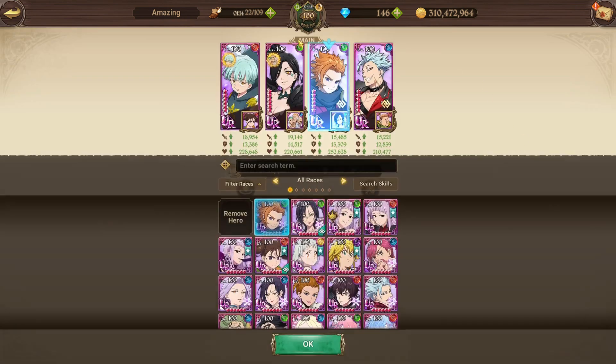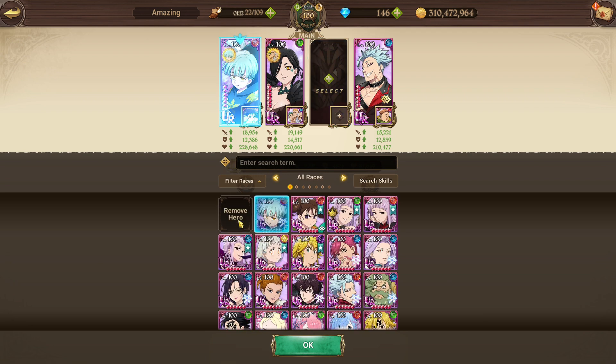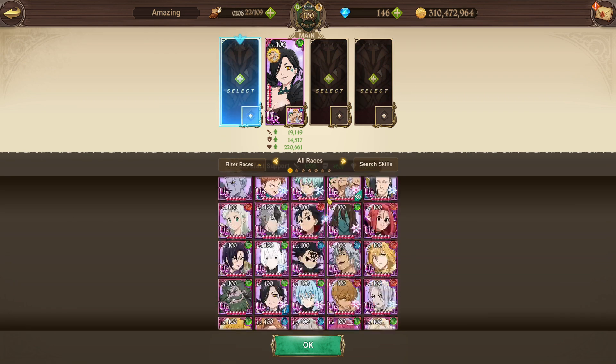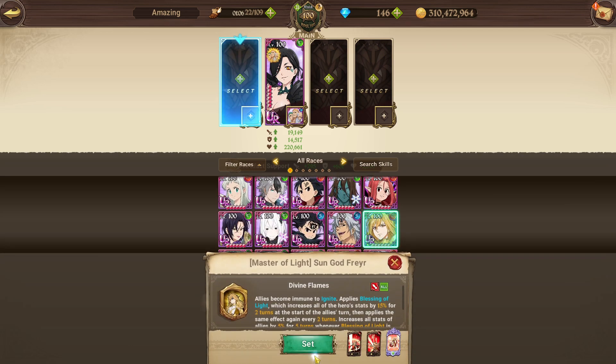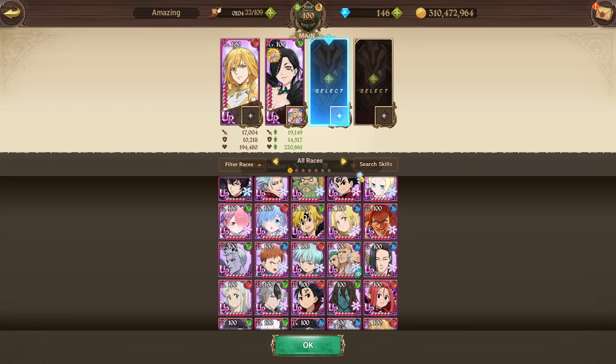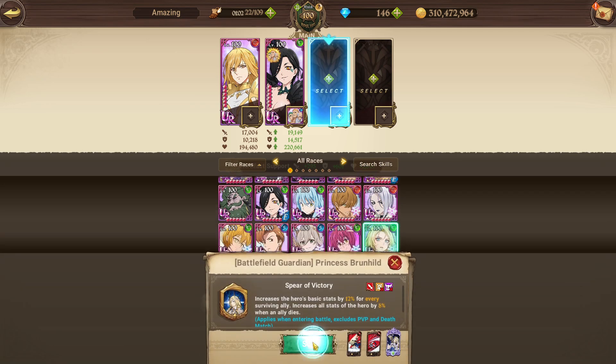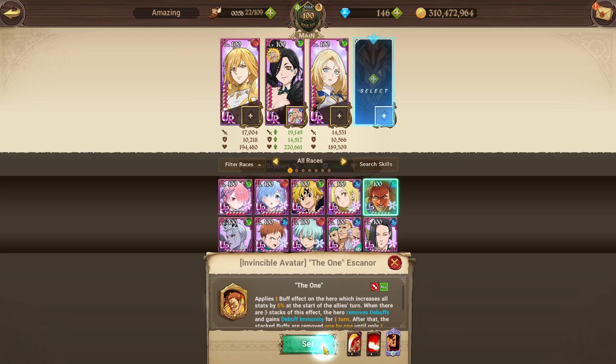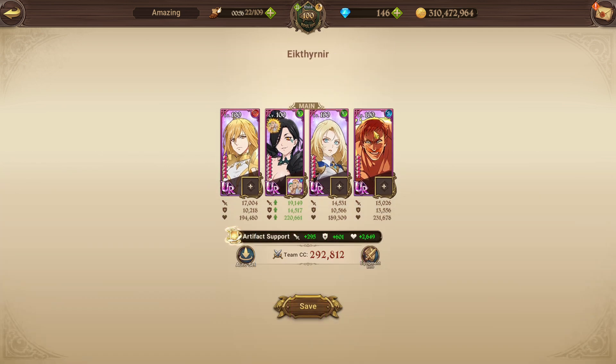Now let's talk about the deer team. I did the free-to-play team before but I don't usually run that. For the deer I run Frayer, Brunhild, and One Escanor — fairly straightforward. I go for the strongest character of each typing for PvE: red is definitely Frayer, green is definitely Brunhild, and blue is One Escanor. Both Frayer and One Escanor have death on their ultimate.